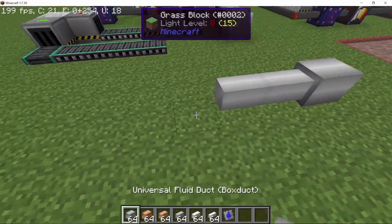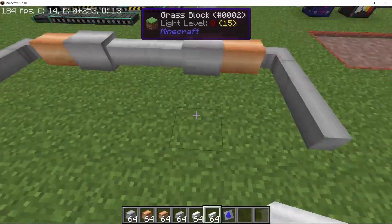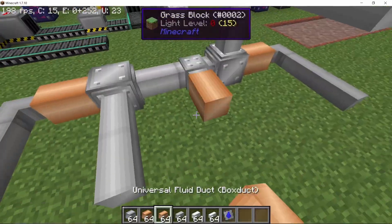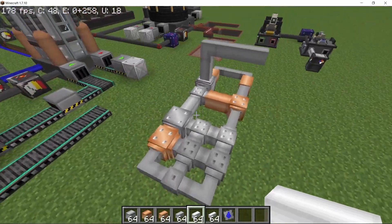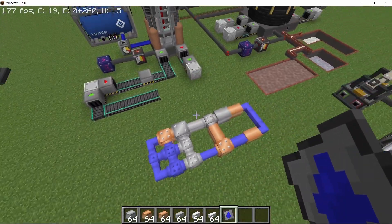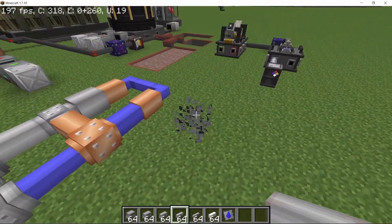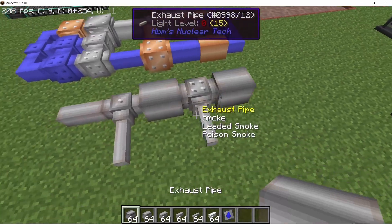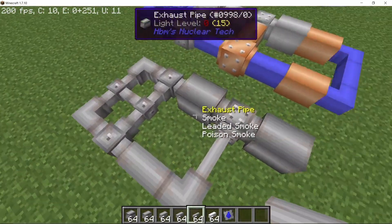The box ducts have changed — they are much cleaner now, especially the copper ones. Bolts now only form on intersections, so if you turn them no bolts will form, but at an intersection bolts will appear. The exhaust pipe now has a rusty look, making it look much more like an actual exhaust pipe.